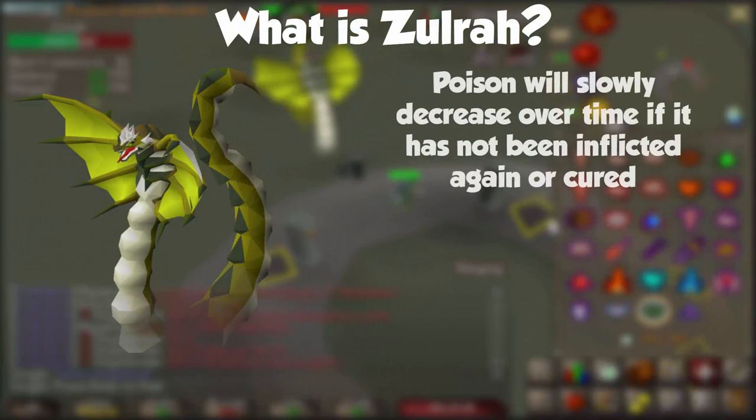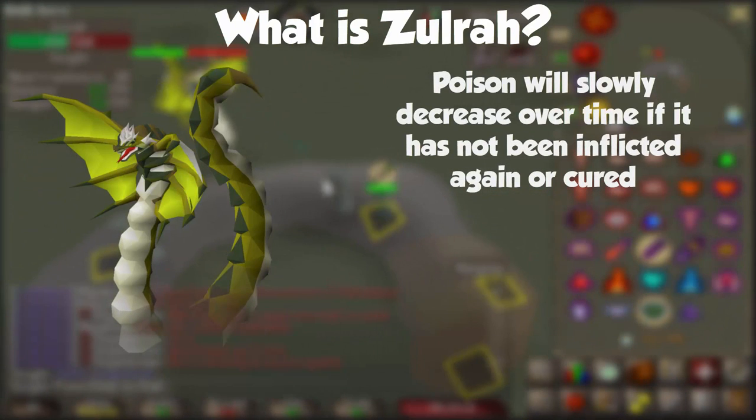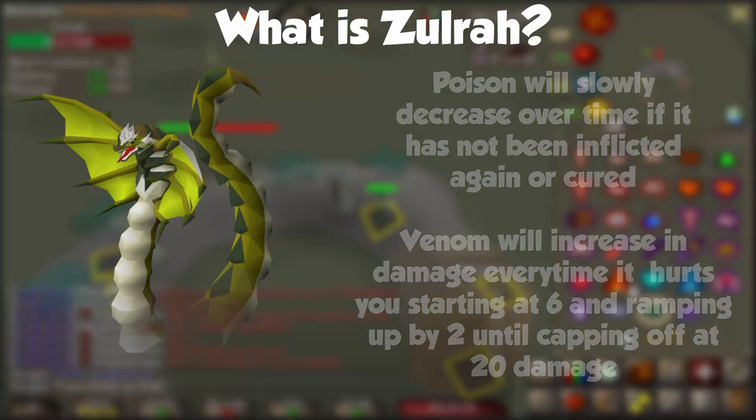Venom works differently than Poison. With Poison, the damage will slowly reduce over time if it has not been inflicted again or healed. With Venom, it's quite the opposite — the damage will start at 6 damage every 18 seconds, then increase by 2 each time it hits, capping off at 20 damage. So they basically act opposite of each other. This is something that needs to be healed off when fighting Zulrah.